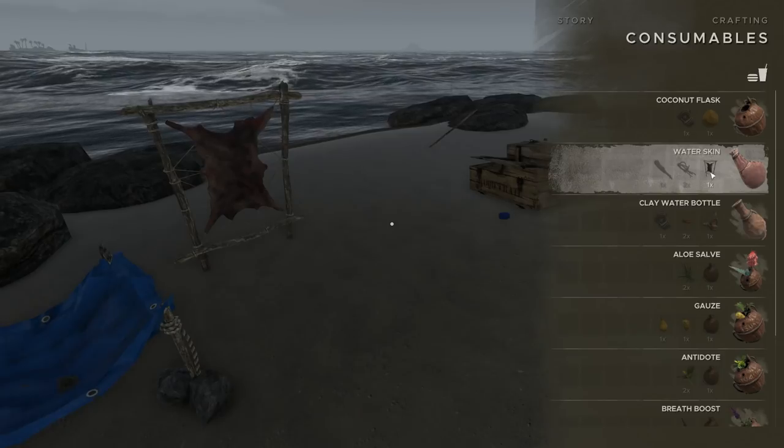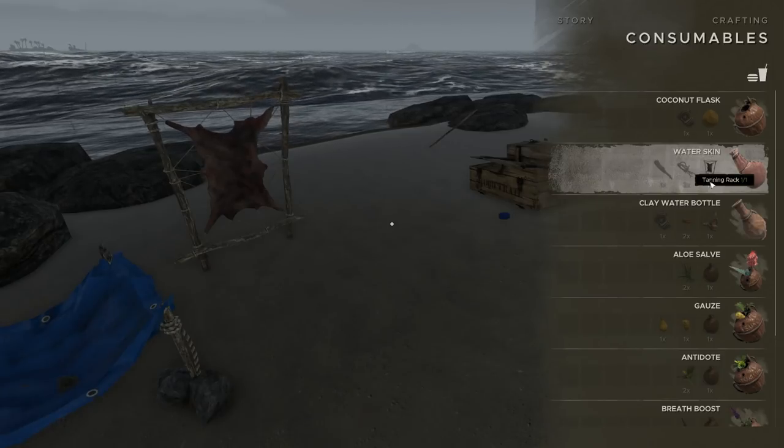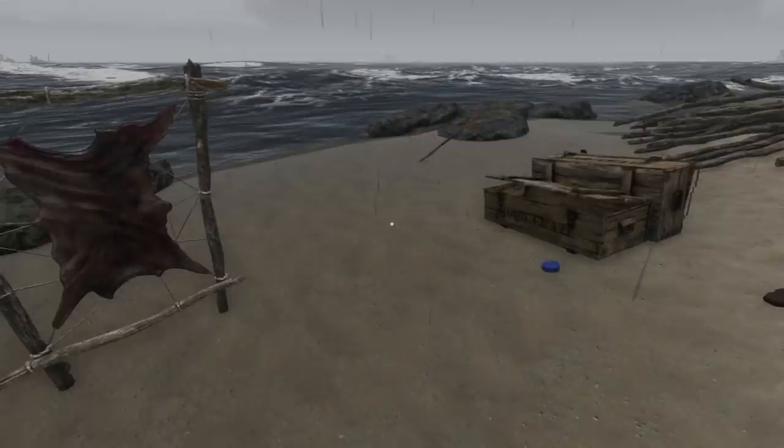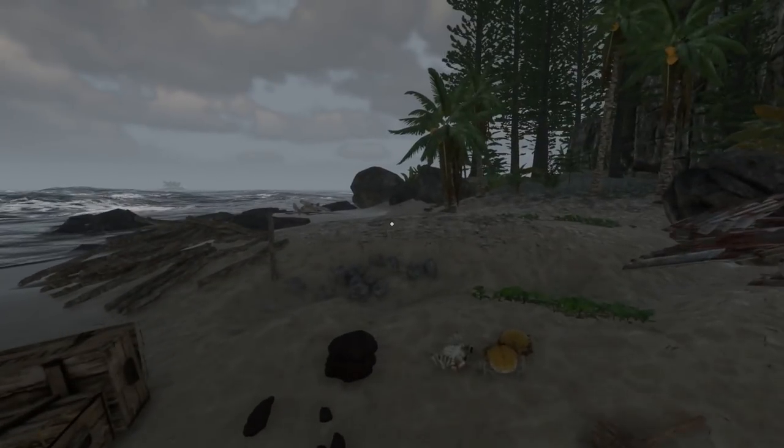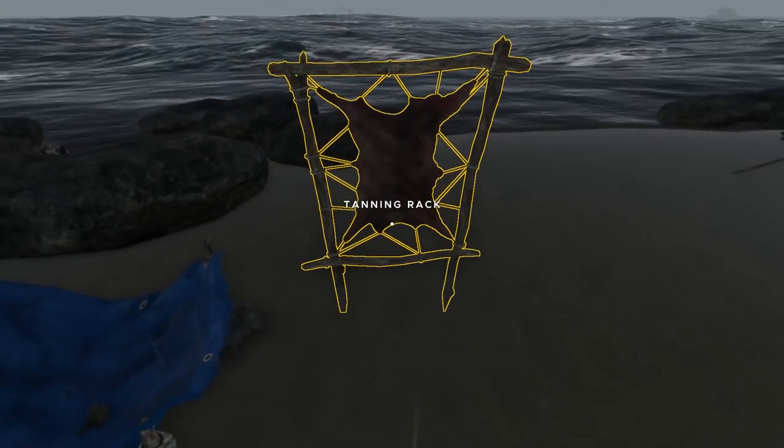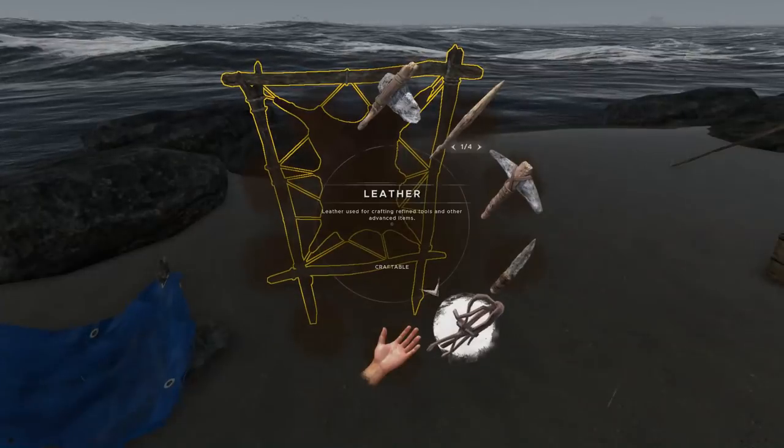I want to make a water skin — I need two leather for that. I've got one, so I need to kill the other pig.